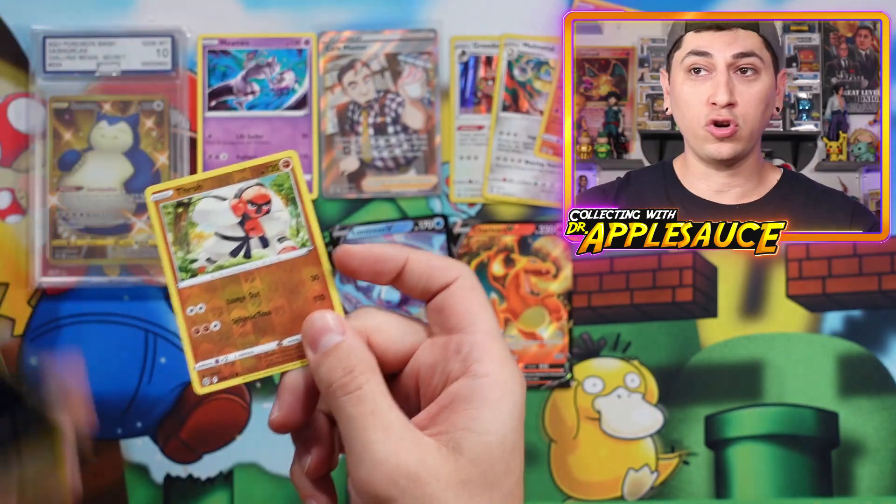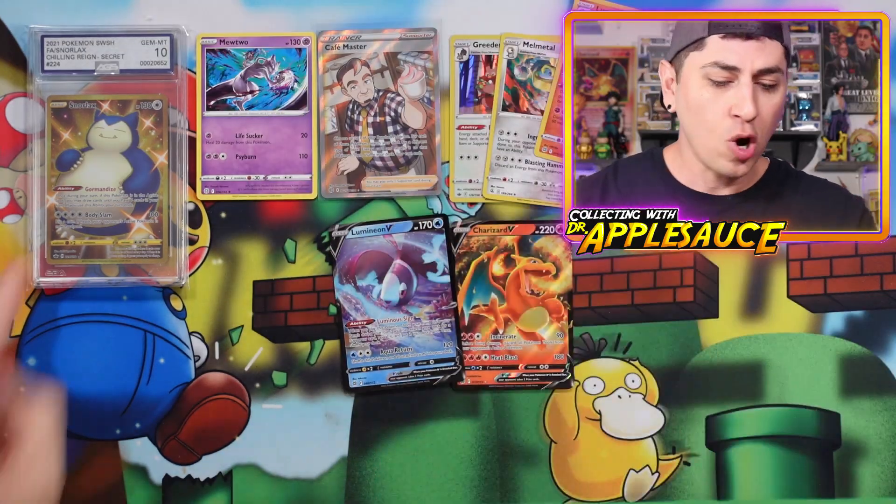Last pack magic — give me something good! Cubchoo, Sphinxmoth, Farfetch'd, Exeggcute, Grimer, Throw... emotional damage. Lucario does look cool though. Some bulk and a code card. You know what you do when you pull a Throh card...